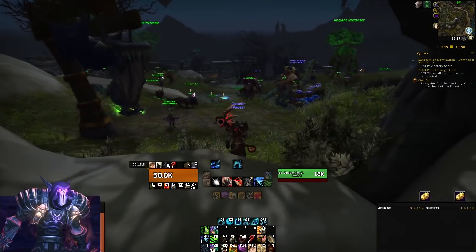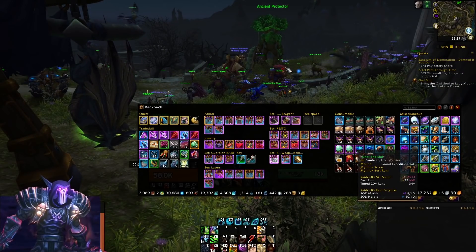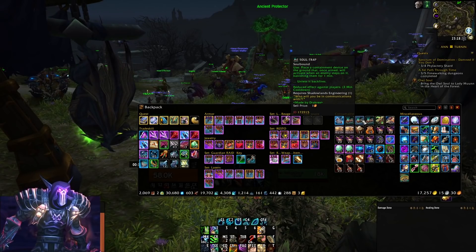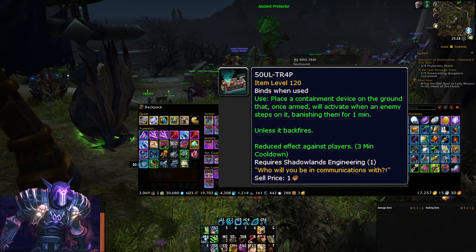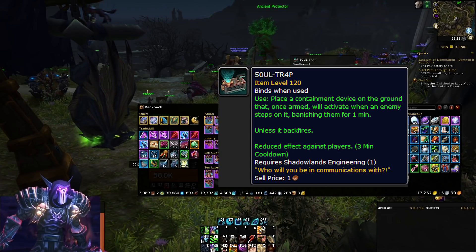So, the thing you need before going out to the mage tower: you need to find an auction house near you, or have an engineering character that can make the item for you — you're looking to craft or purchase a soul trap. This item will let you put a device on the floor which will contain an enemy once they step on it, and the item requires engineering level 55 to make and engineering level 1 to use.